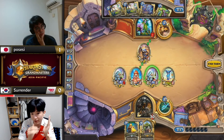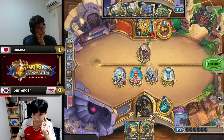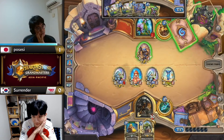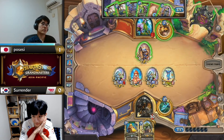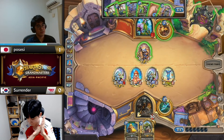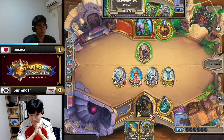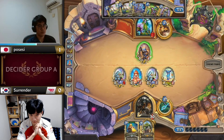You have seven damage in hand, so if a Rhino can attack twice that's lethal. Even if you have a strong read that their hand is pure garbage because they went hero power pass on turn four — even if they go Oracle, Bone Chewer plus a taunt, you're still just killing them in the next turn or two with the Rhino. It's just too much damage. Possessy deciding just to break the spectator one final time before he concedes — Surrender looks like he's going to be getting the win with Face Hunter.